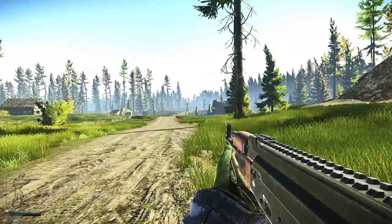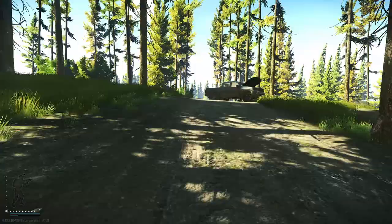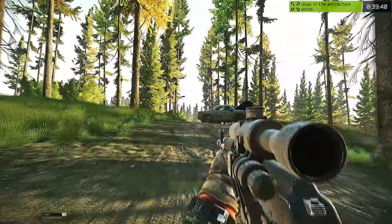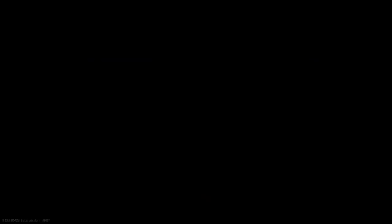Similar to the old extract, we're over at the scav house here. Stay on this road, turn around, and head towards this truck right here. Once you're at the truck, it will start to count down for the extract. You have to be in this general area — don't go too far. If you go beyond those barrels there, you will get shot at. This is showing the PMC too; it's the same for both PMC and scav.